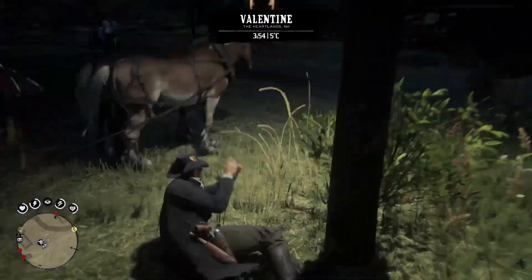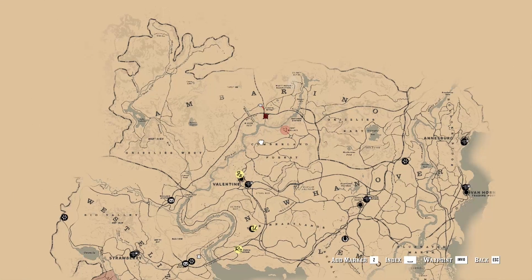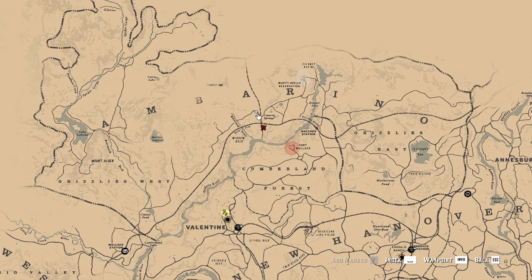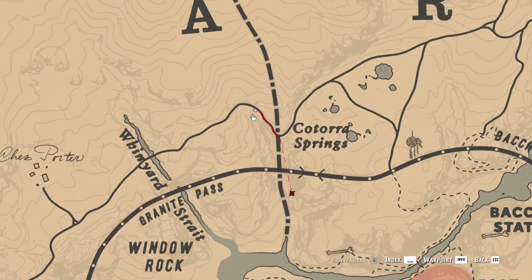Time to share the location of the treasure. You need to go north and slightly to the east from Valentine, until you cross the Dakota River. The treasure is between Window Rock and Baku Station, below the Kotora Springs.